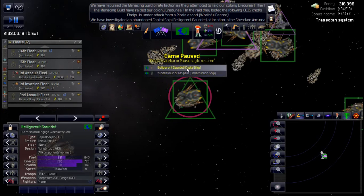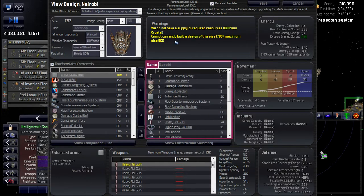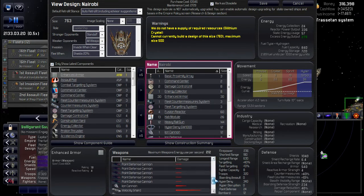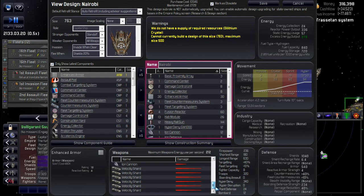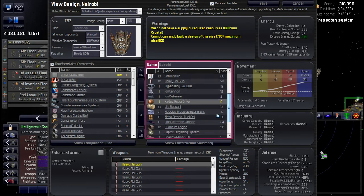Let's see what's on it. It is a total of 763 in size — not overly huge but certainly bigger than we can build. It's got heavy rail guns — lots of them. This thing's going to do some damage. Velocity shards, ion cannon, point defense, hyper deny, damage control, fleet countermeasures, fusion reactor — so this takes hydrogen fuel — iron defense, mega density fuel cell, massive troop compartment, quantum engines, raptor targeting, shadow ghost ECM — and fighters! Excellent.